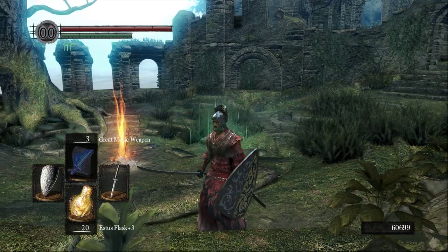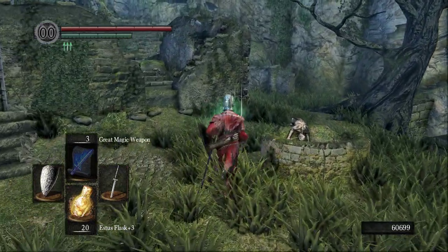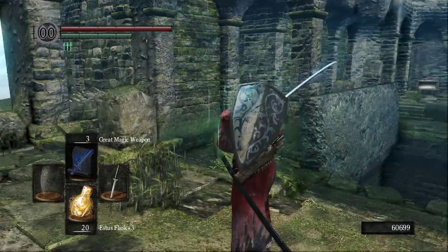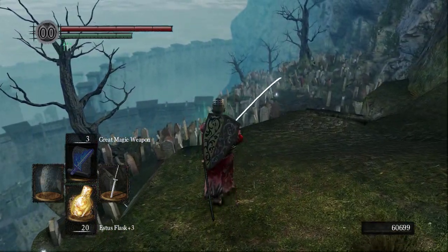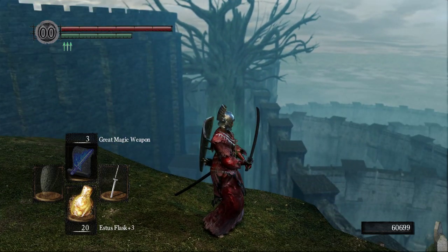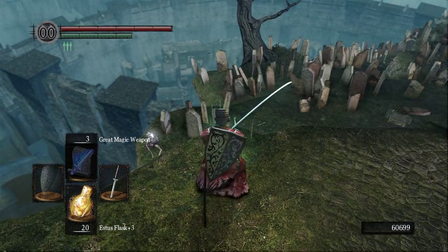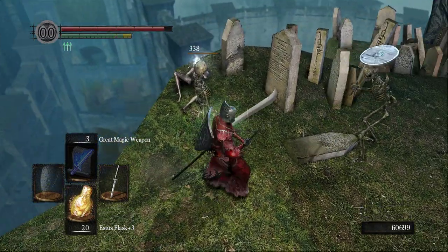Welcome back to another Dark Souls 1 lore playthrough. We're going to skip checking Domhnall for now and head into the catacombs. That's the Great Hollow right there, which leads to Ash Lake. And I think that's New Londo down there — it's a little lighter up here, which is kind of interesting.